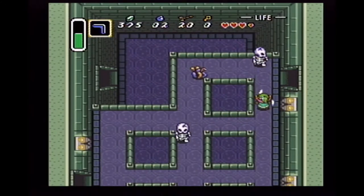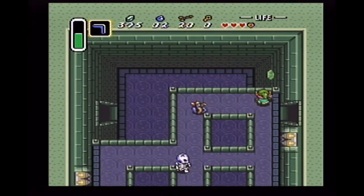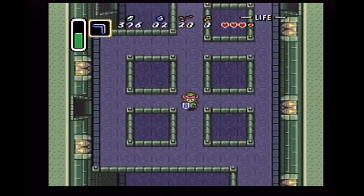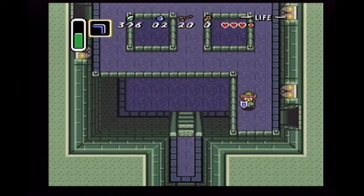Now these guys — if you swing at them, they'll jump away. That guy I cornered, but if you use the sword spin technique, they have trouble getting away in time. That's why I was trying to do that in the beginning there.